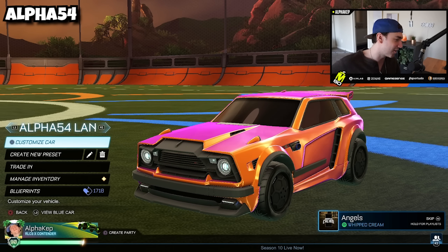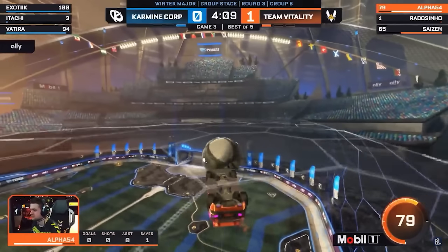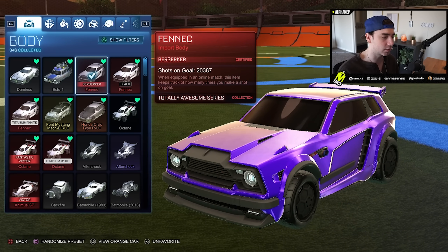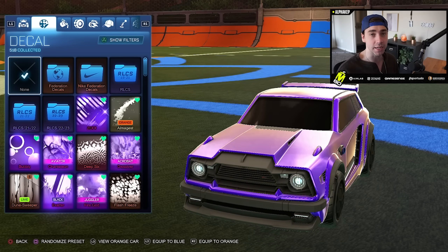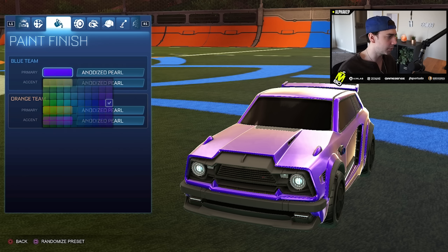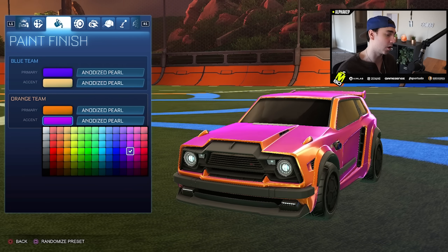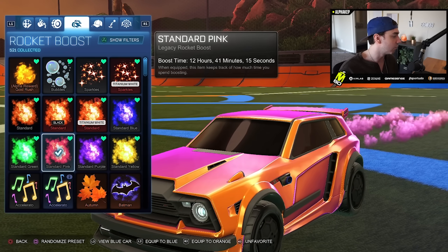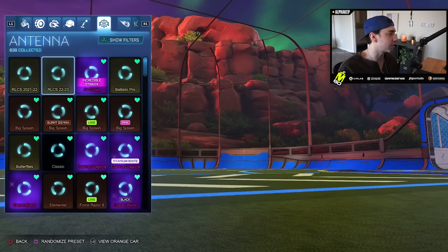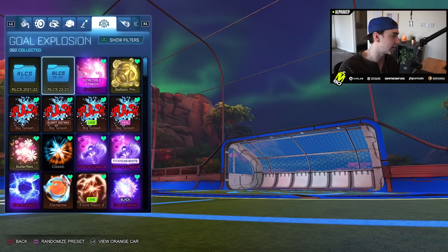Next one I have for you guys is the Alpha 54 Land car, and I know all of you guys have seen this car for years and somehow it still stays around — it's one of the best cars. A lot of people use a regular Fennec, but a lot of people are starting to use a black Fennec as well. No decal — just straight up Anodized Pearl on both sides. Remember to put Anodized Pearl on both sides because it gives the whole car that shiny look. Cristianos are the wheels, and he rocks a Pink Standard boost. Everyone can use this — you don't have to spend thousands of dollars. For the goal explosion, he's rocking the Vitality — one of the few I actually bought because I liked it.